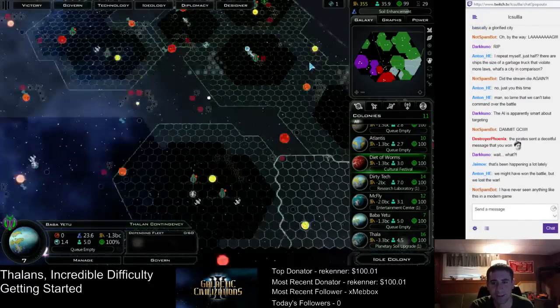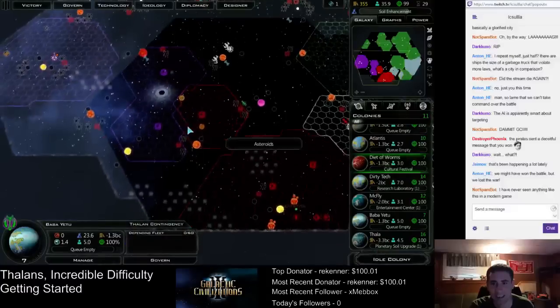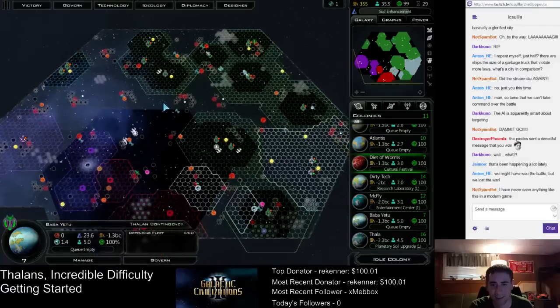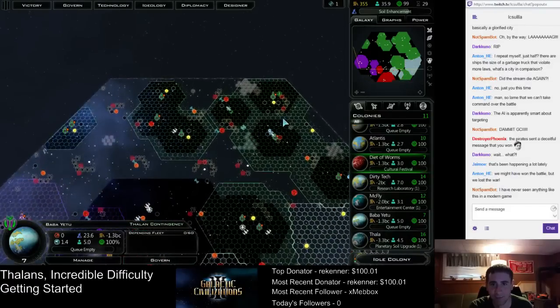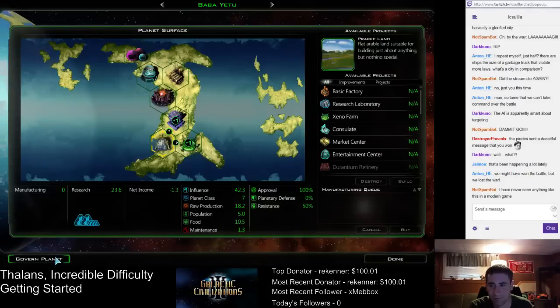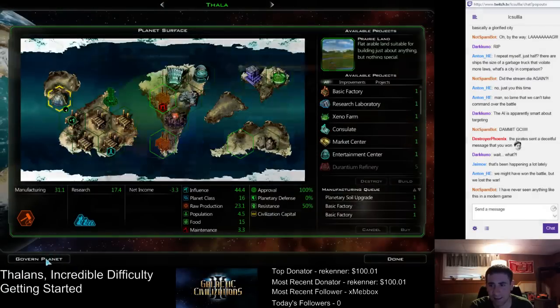Actually — do we want to do research, or do we want to build a couple constructors? Looks like the AI has already grabbed most of the resources they would want. Let's get one constructor and just build something in the middle of the map. Let's build one constructor. Production, military, and same thing at Pela — 100% production, and then social versus military. We need 30 in social and the rest can go into military.